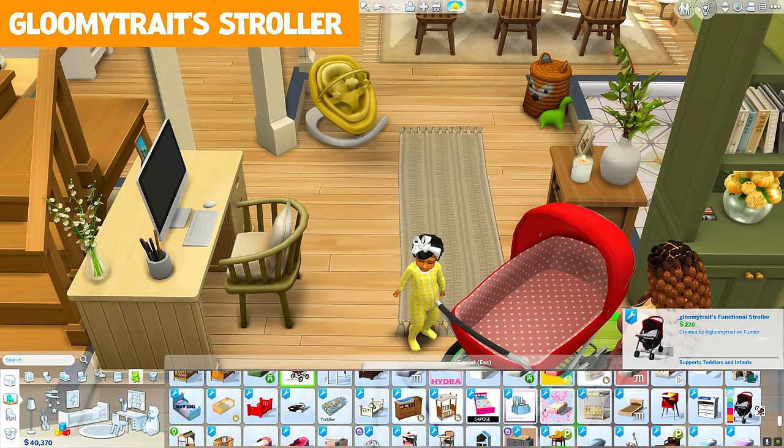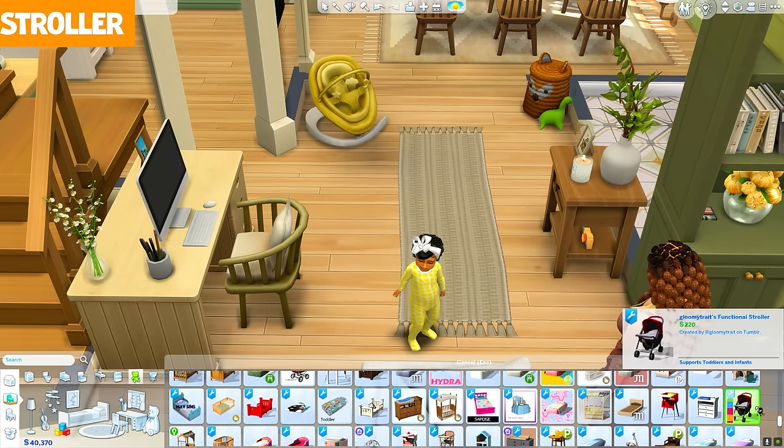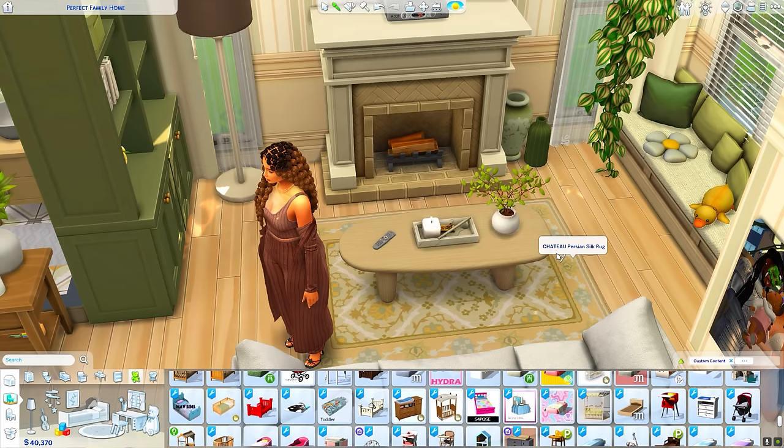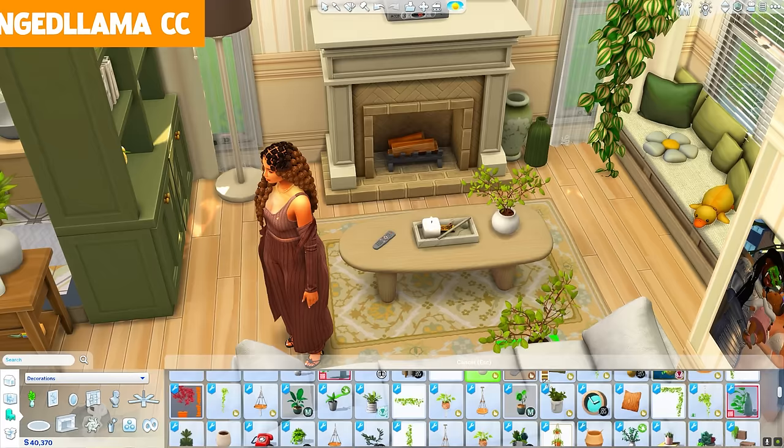The strollers I have don't move but they work as a high chair, so they're still cute to take out in public. The stroller I'm absolutely in love with is the Gloomy Traits Functional Stroller — it supports infants and toddlers so you can use it as your babies grow up. It functions as a high chair so you can feed your infants and toddlers in this cute little stroller.